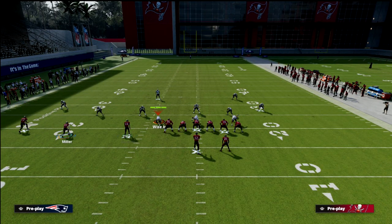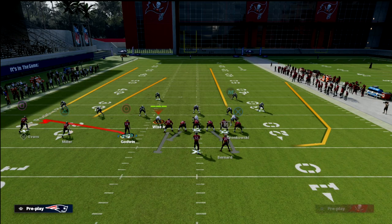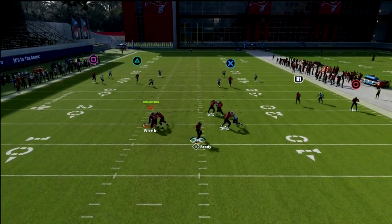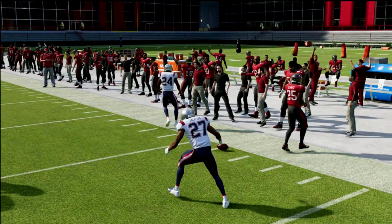We're going to put Circle — Godwin — on a flat, then put our running back on a wheel, and motion Godwin to the right. What this does is give us a really good way to attack the seam, because now we have this seam wheel to go with the tight end streak, which makes this really hard to guard.